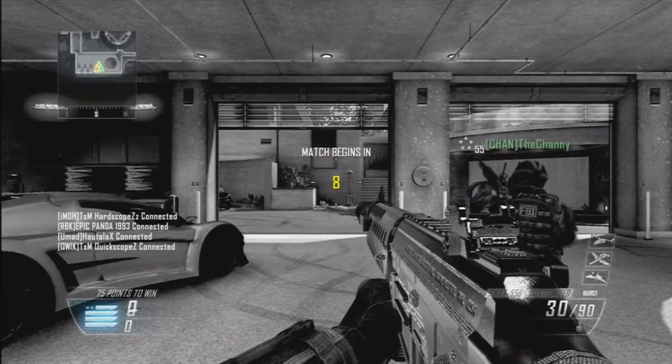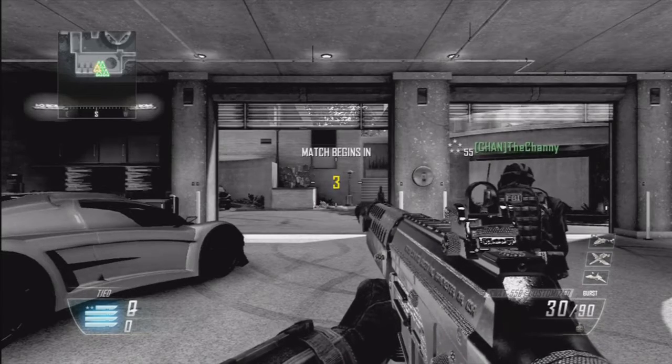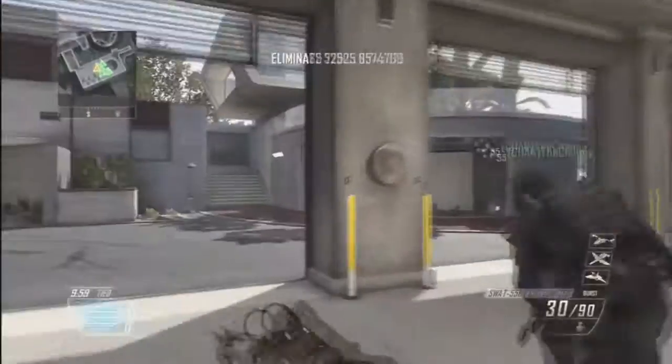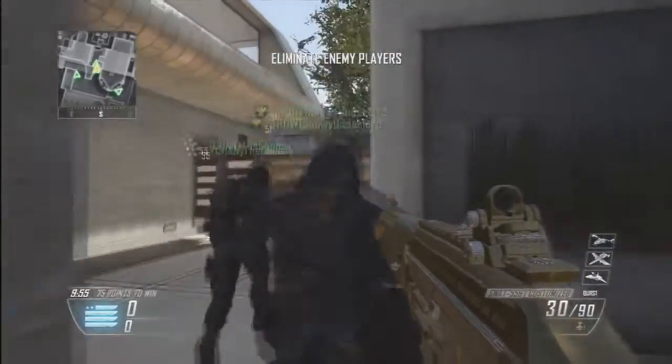Now moving on to today, I've decided to do my least favourite gun. You may be asking why I picked this gun — of course, this gun is the SWAT 556. It's an assault rifle and this time it's got the Diamond Camo, which I achieved the day after New Year's Day.